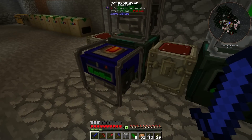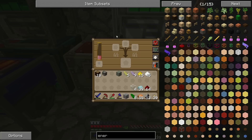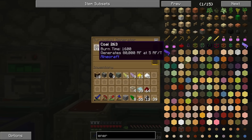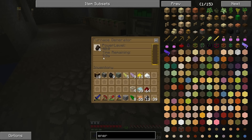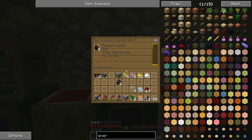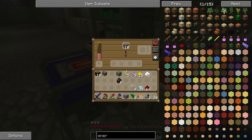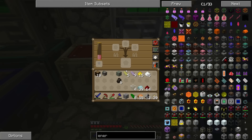Let me show you the difference between the generators. This survival generator has a burn time of 1600 and generates 80,000 RF at 5 RF per tick. This other generator also has a burn time of 1600, but it only generates 20,000 RF — so it's one quarter of the power. These survival generators are incredibly efficient but incredibly slow.